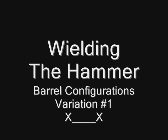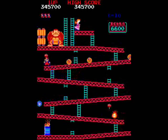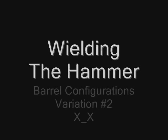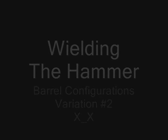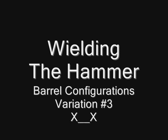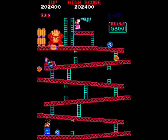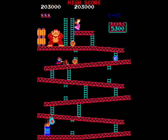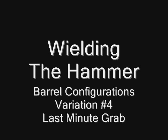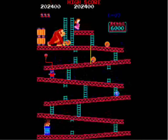In this section, I will show you different variations of transitioning to grab the top hammer. I did want to mention that if a wild barrel is thrown, adjust left a little bit so it doesn't hit your feet. As long as you begin going up the short ladder at the same time the oncoming barrel is at this ladder, then you will be able to make it.